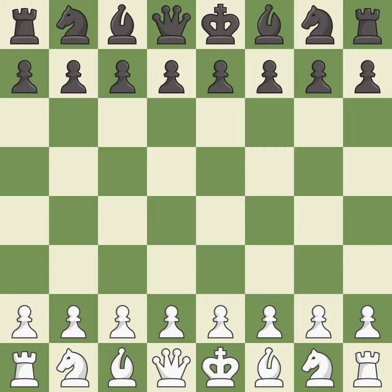Queen's Gambit Declined, three knights, Vienna variation. Balanced — neither player ever had an advantage. That game was pretty competitive. Black played better than white in the opening.